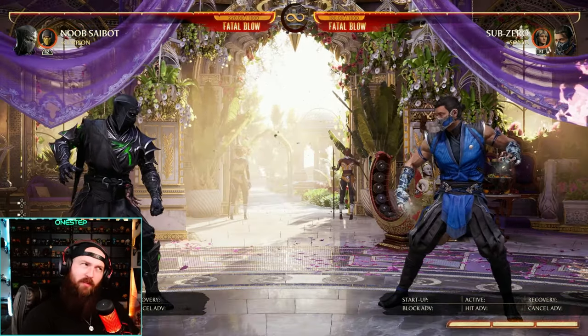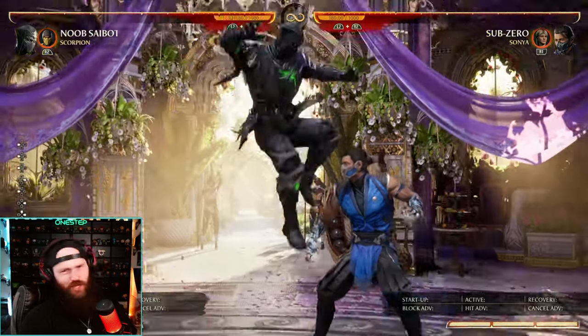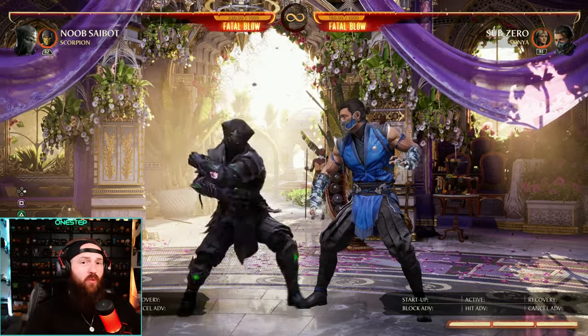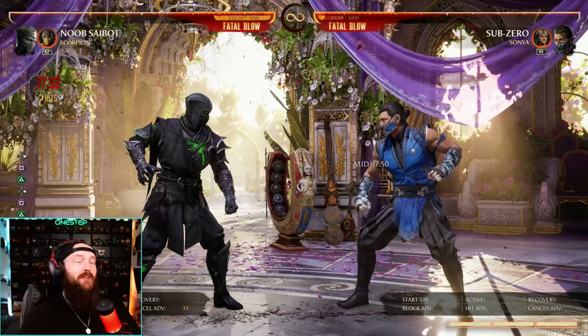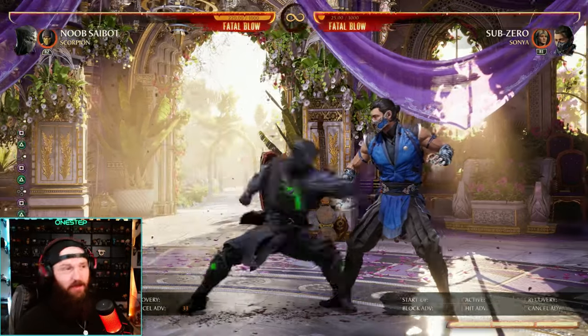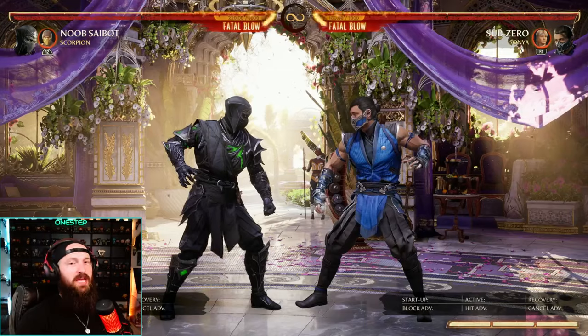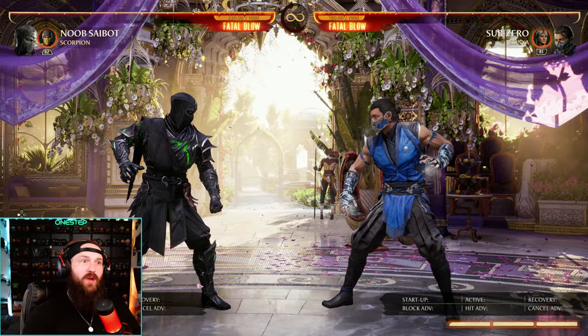Noob Saibot is one of the coolest and probably one of the most complex characters in the game. He's got a lot going on, but damn he looks good doing it. Let's talk about his normals and strings. His Forward 1-2 is a great mid starter — that is a double mid, mid-mid. It can go into combos or cameos, and you can do special moves after it. It's a great interrupter, a great punisher, great move overall at mid range.